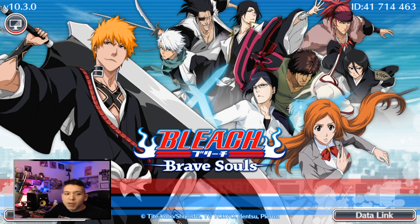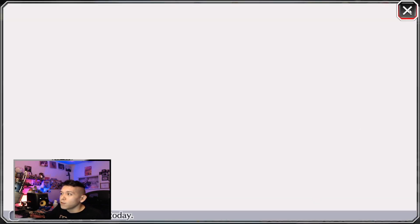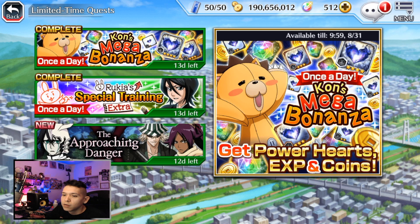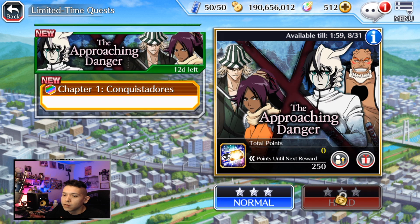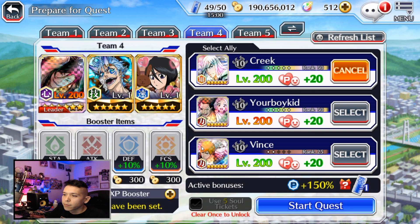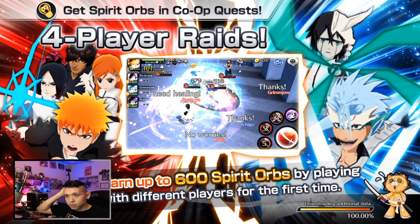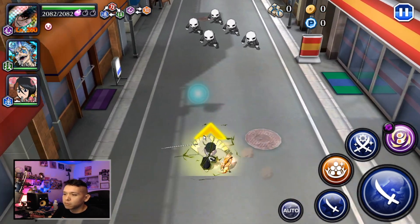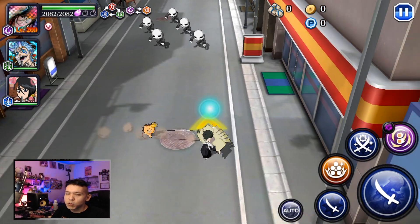I'm making this video because Bleach just came out on Steam, so we're all pretty excited about that. One of the biggest things about it hitting Steam is it having controller support. I've got my Xbox controller here, moving it around, it looks like it's working. But when you actually go and try to do a mission and start quests, we try to use our controller and as you can see, I can move around, but I'm hitting all my controller buttons and nothing's happening.